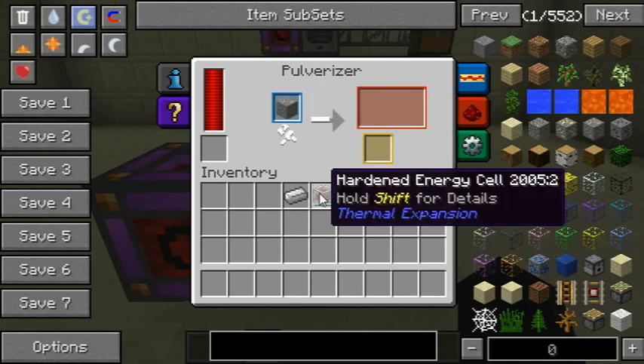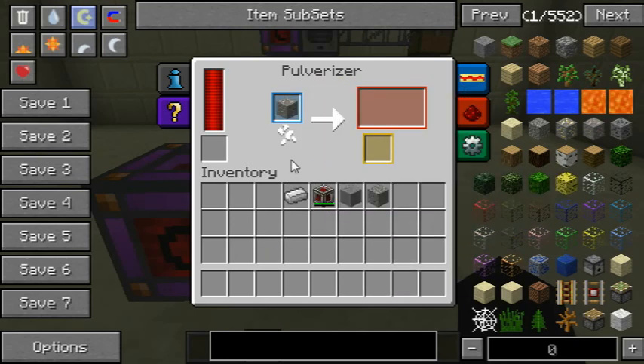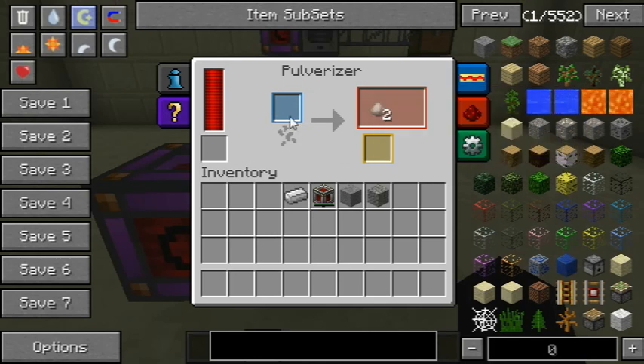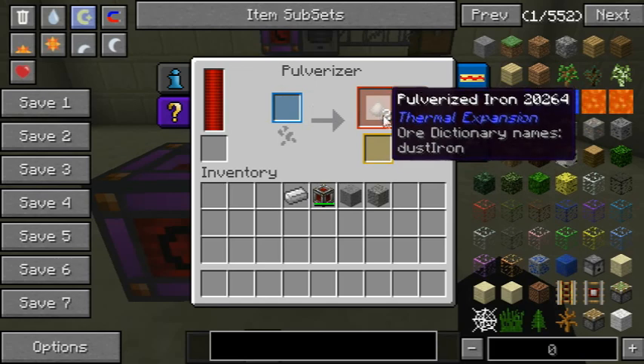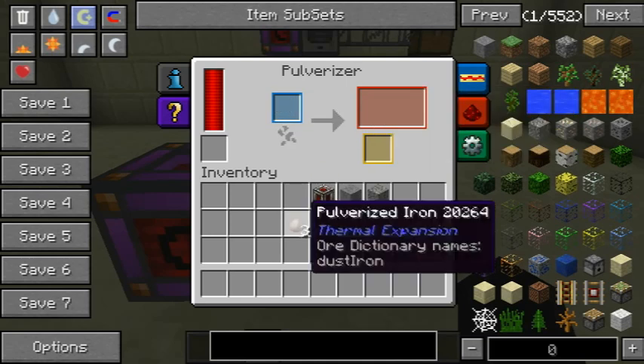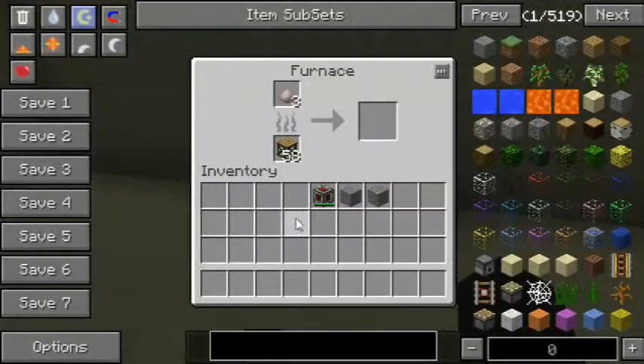As you can see, we can put some ores in here, and this is what most people use this machine for. It doubles ores — one ore gives you two pulverized iron — whereas if you put the ingot in, it will only give you one piece of pulverized iron.